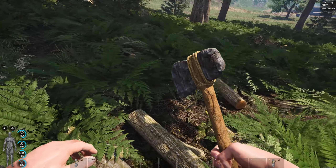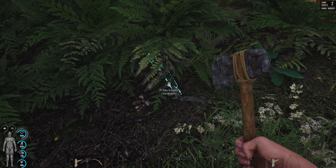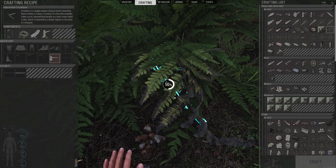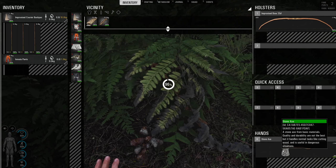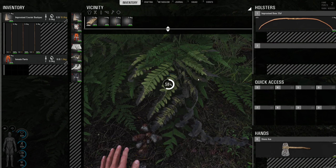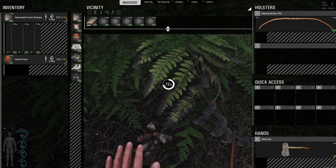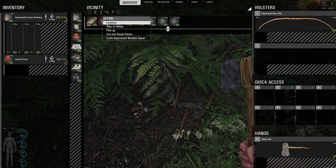When you cut down a tree it will drop several logs and a bunch of sticks. Chop these sticks up and it will give you an absolute ton of sticks - large sticks and small sticks as well. Here's a big tip: I'm currently using a stone axe which will give me a load of sticks when I cut things up. If you're using a stone knife it's not very durable and you won't cut as many sticks. If you use a proper knife or a metal axe you'll get more sticks out of it - and that goes for trees, bushes and similar resources too.